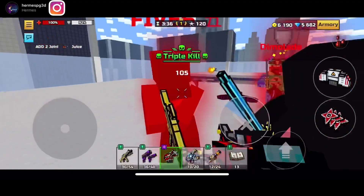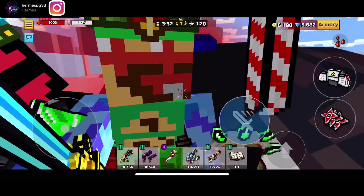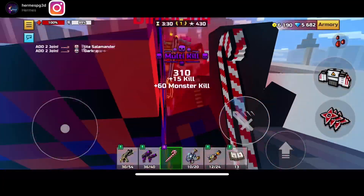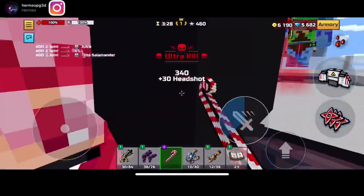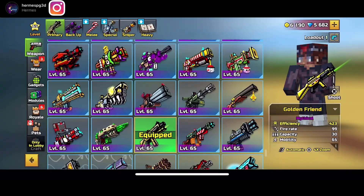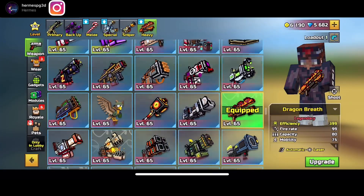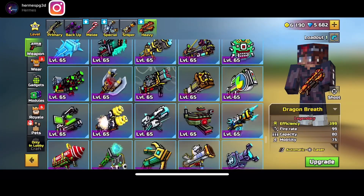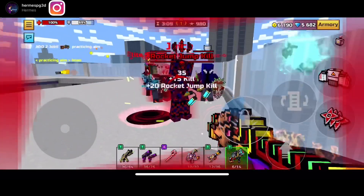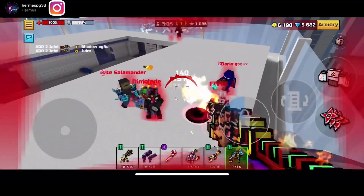Bringing back weapons that are part of a set would be really nice. When I look at my gallery I'm missing like one or two weapons from almost every set, and it's really annoying — I really want to complete them but it's just not possible. The Candy Baton is really nice, Dragon's Breath is also in a set, and Cerberus is actually a really cool heavy.